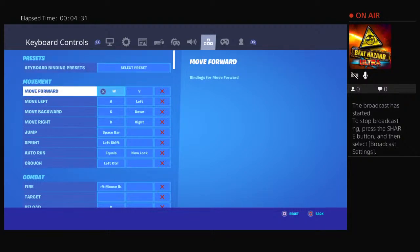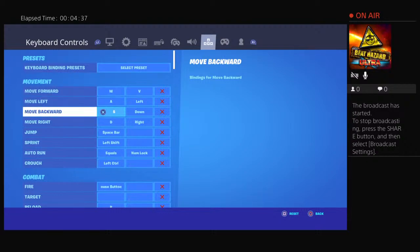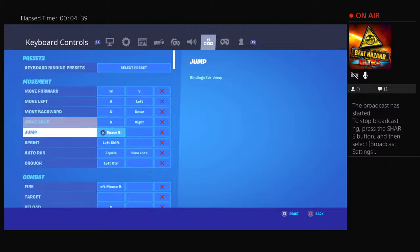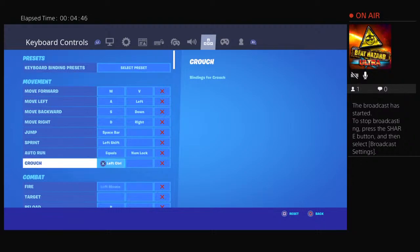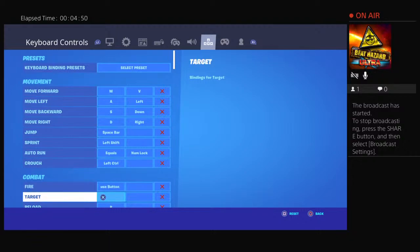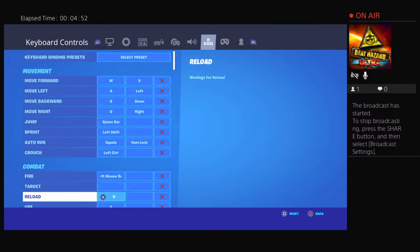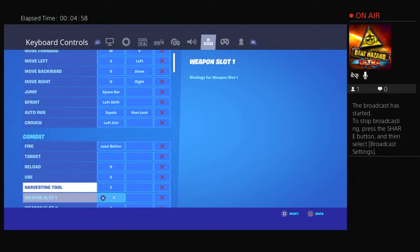Keyboard controls: move forward W, move left A, move backward S, move right D, jump spacebar, sprint left shift, auto run equals, crouch left control, fire mouse button, target I don't really have anything there, reload R, use E, harvesting tool F.